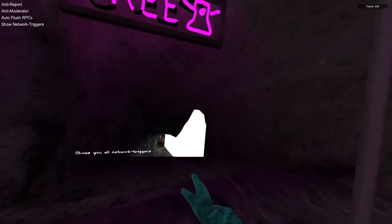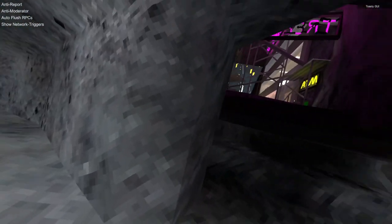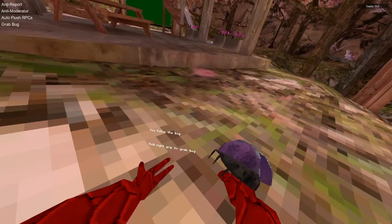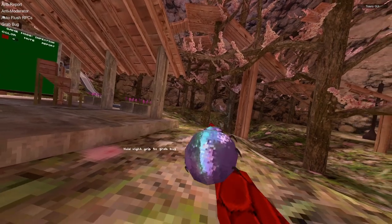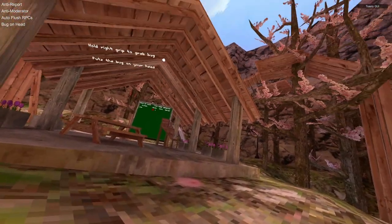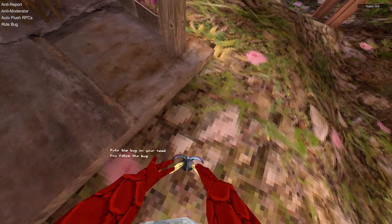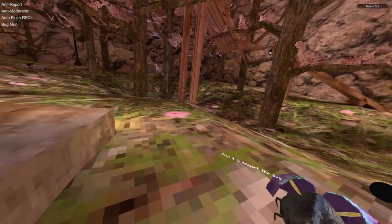Show network triggers displays white boxes — if you touch them you will go to a city or join a public lobby. Grab a bug: bug on ship lets you grab the bug when you start on the map. Bug on head puts the bug on your head and it rotates with you. Right bug puts you on top of the bug. Bug on lets you teleport the bug around.